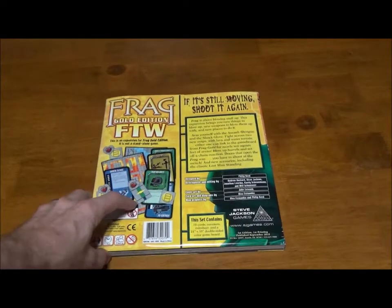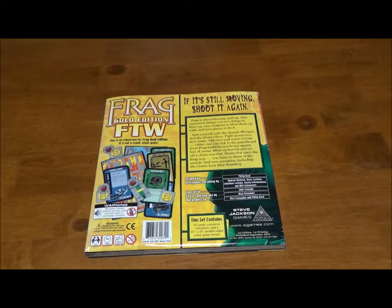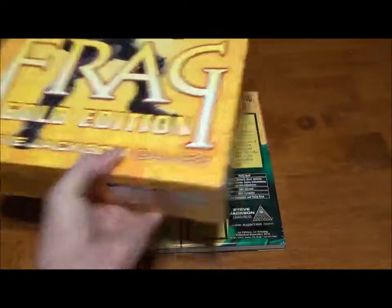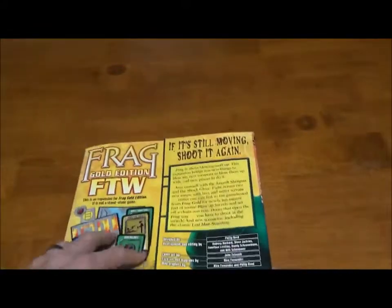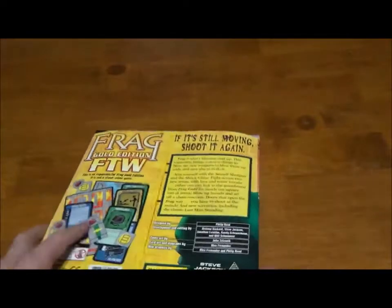One thing to keep in mind — you see this advertised online a lot — is that it looks like a box like the original game, which I have here. It comes in this big thick box. Not only is it a little bit smaller, it's also only this thick, which is hard to tell, and it's literally just a sheet of tokens and the board wrapped in the rules.